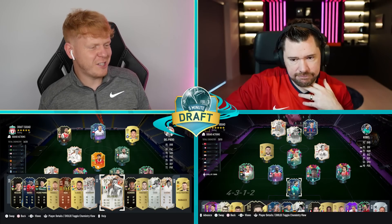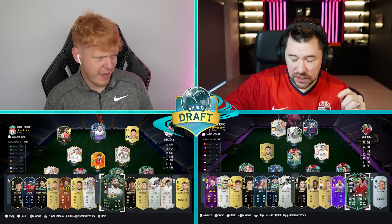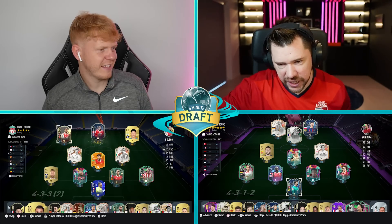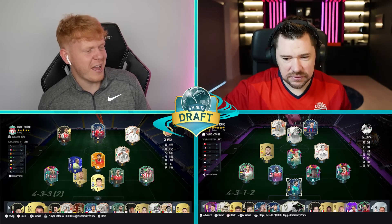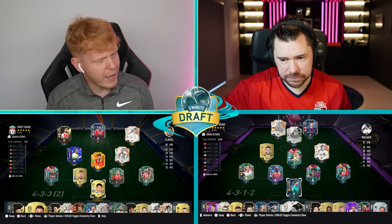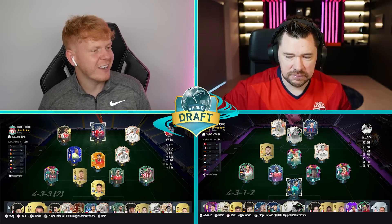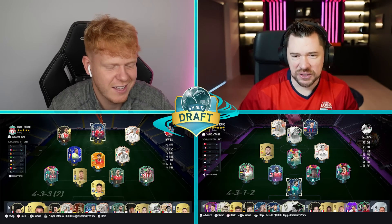Moving into the discards — I've saved Shapeshifters Eto'o and Fut Birthday Eusebio. I've saved Shapeshifters Van Dijk and the special Nkunku — they're the most expensive. There might be a couple of 500-600k cards left here which I'm not excited about. I've got two discards. The formation is 4-3-3, you can go all the way up to my last two reserves — I'll just take both wingers. That is Trophy Titans Gerrard and Reece Nelson — about 200k altogether, not too bad.